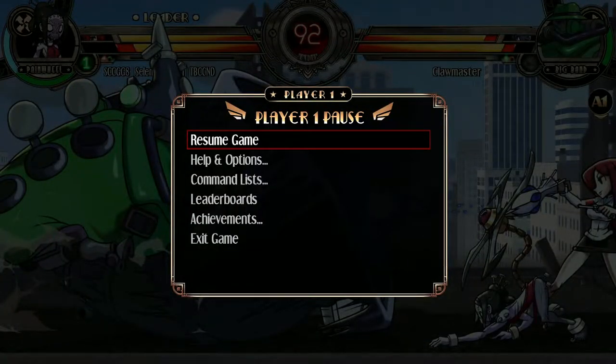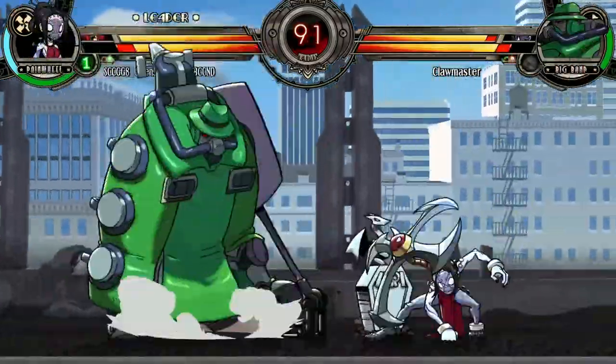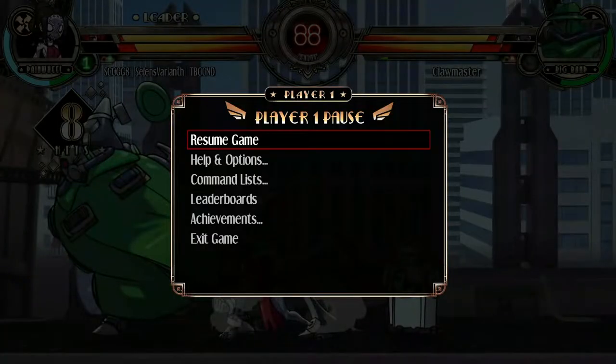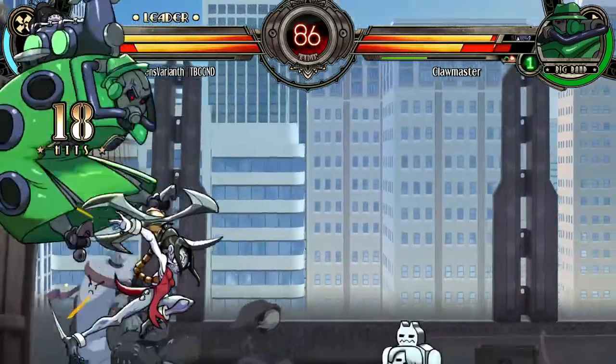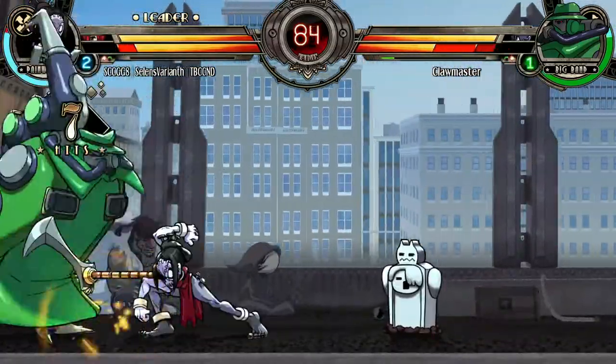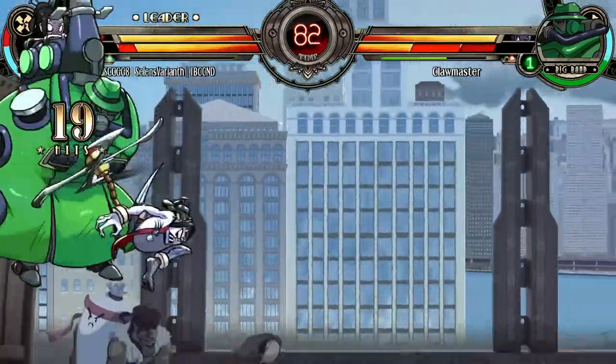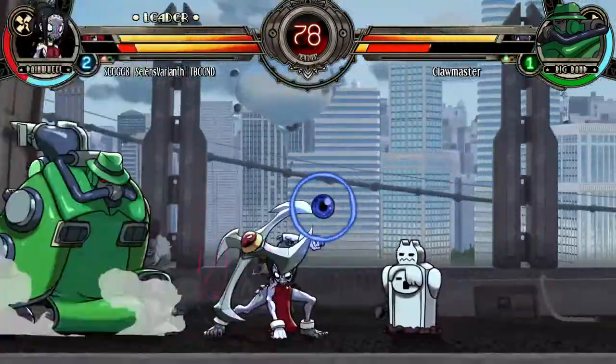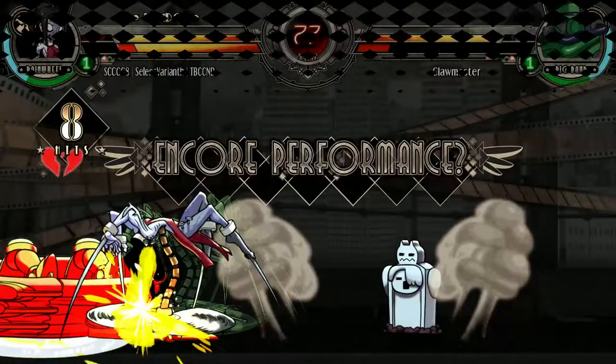Clawmaster is spacing me with double-jump symbols. I'm going to show you guys why that's so good, but for now it's just spacing me — I can't really press anything. I call my assist to get in on Big Band. Clawmaster does up-forward jump light kick, which is really good if I'd decided to go in in that moment, but I didn't and I decided to whiff-punish it. I started with this example of why H-Train is not that good of an option against Painwheel.